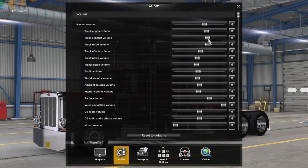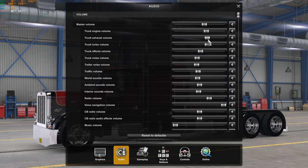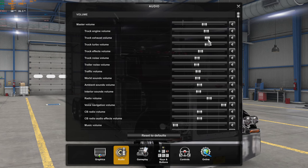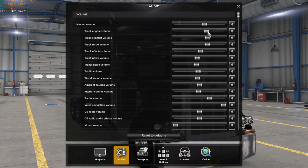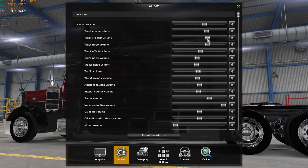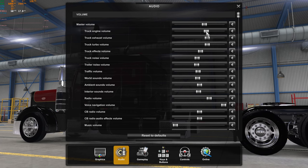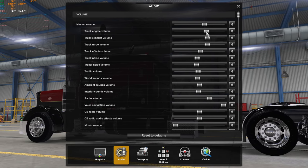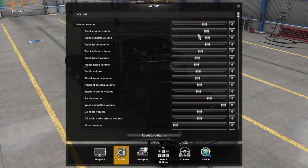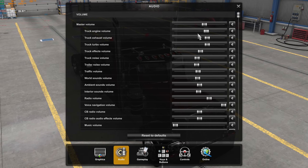Wherever the master volume is, I run these there depending on the engine. If you're not hearing your voice navigator right or ambient sounds or traffic the way you should, you can turn the engine volume and exhaust volume down. I usually turn engine volume slightly less than exhaust volume — it gives the engine a better, more muffled rumbly sound and less of the high-end clattery noise from the injectors. That clattering you hear from a diesel is the injectors firing at massive pressure to atomize the fuel.